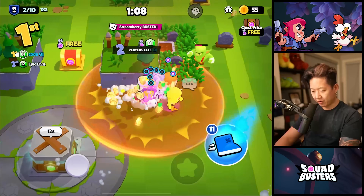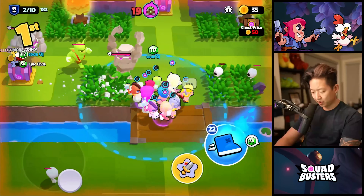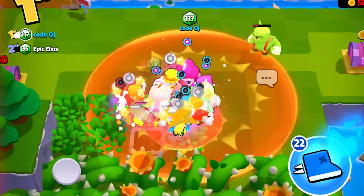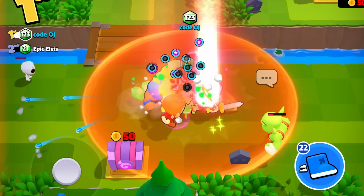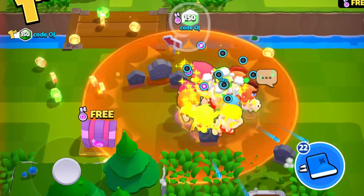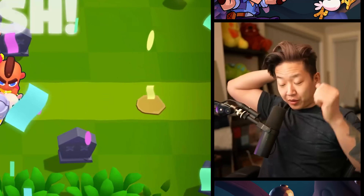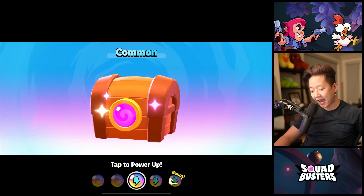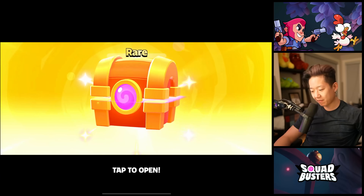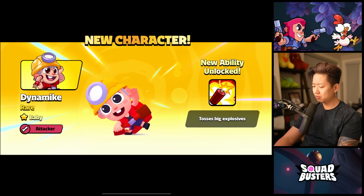We've got a minute to hunt everyone down. Where's the last chump? He's actually hiding — there they are. What the heck are they doing down here? So if you eliminate all of the players, it ends early. Fair enough. For each tap — is that what this is? Rare. New character: Dynamite. Baby Dynamite has gray hair?